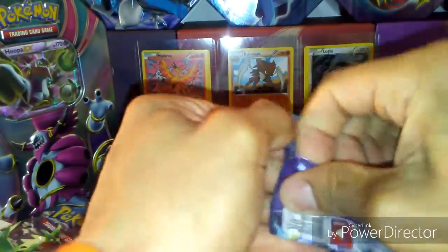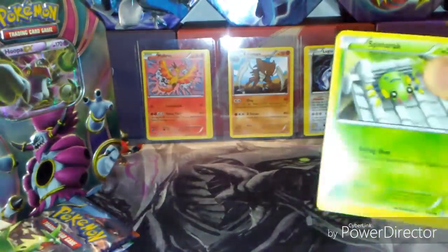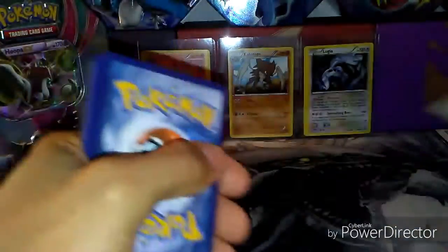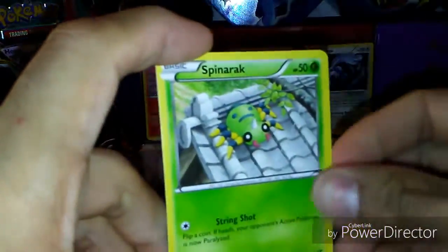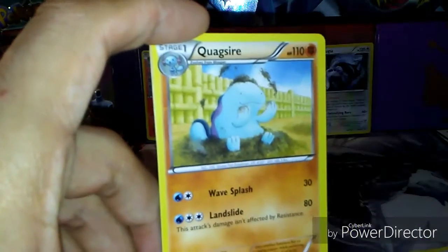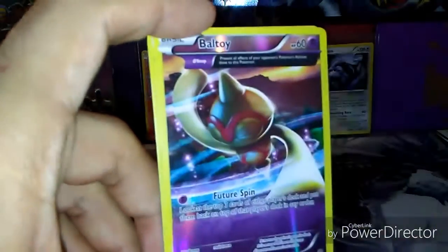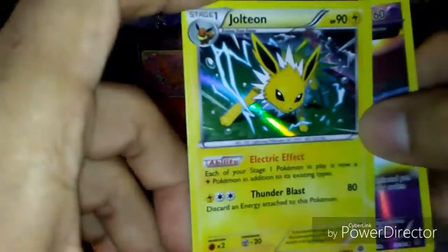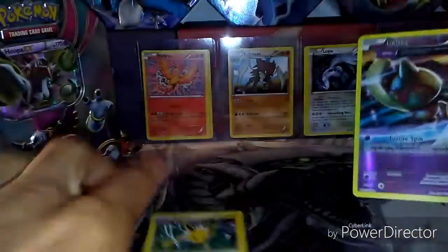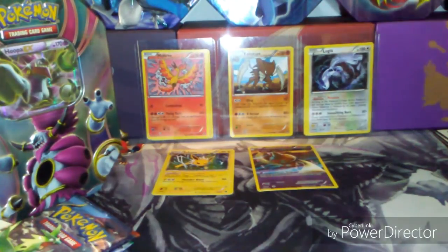Starting off with Ancient Origins. Not too fond of this set, as the booster box I got was absolutely terrible — four EX's out of 36 packs. That's complete garbage. I have to pull something here; it's been too long. Alright: Spinarak, Ancient Trade, Beltoi, Quagsire, Combi, Goat, Force of Giant Plants, Lucky Helmet, Area Dose, Reverse Rare — oh no — Reverse Beltoi, Ancient Trade, and a Jolteon Holo. So that's cool. Finally, a Holo pull. I think the last time I pulled a Holo was a Gengar a while ago.